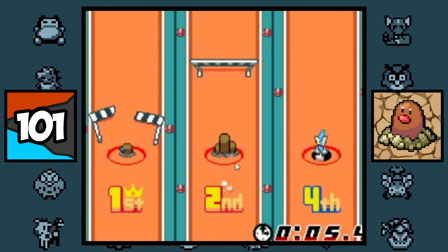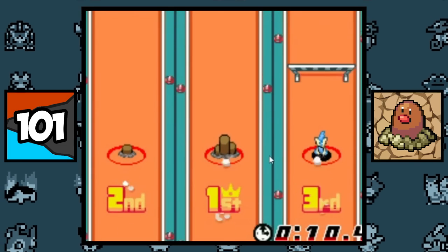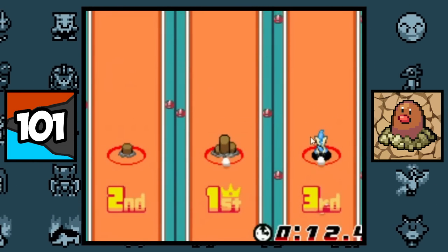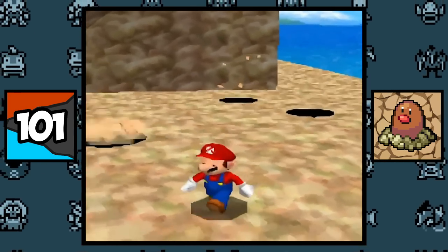And finally, in the Hurdle Dash minigame in HeartGold and SoulSilver, Diglett and Dugtrio burrow underground instead of jumping over the hurdles, simply to not reveal what they look like underneath, which is pretty disappointing because I kind of imagined them jumping like the Mole enemy in Mario.